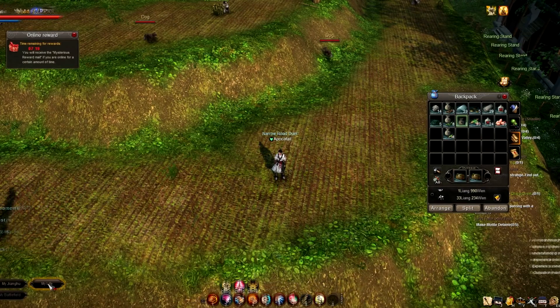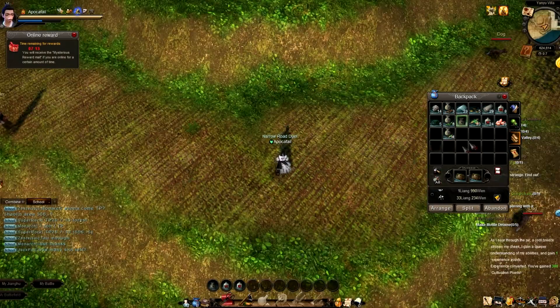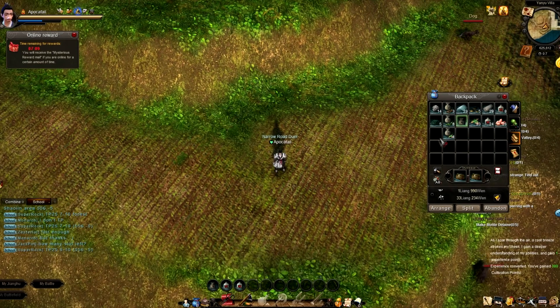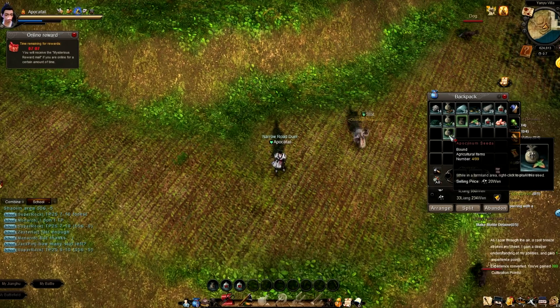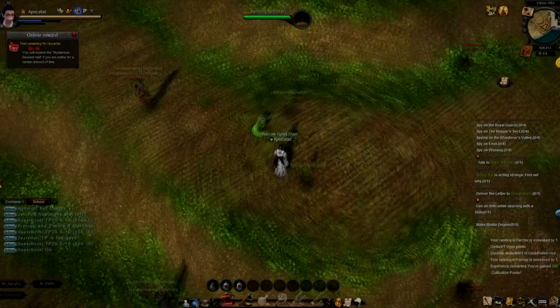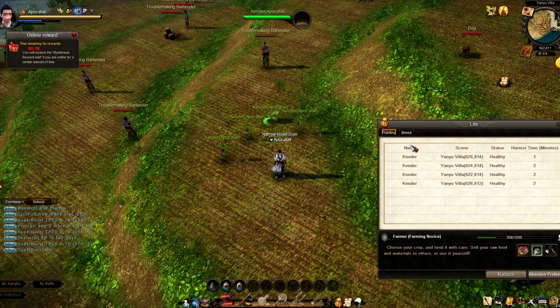If you haven't done so already, you can switch to your My Life mode by clicking this button down here. After you've dragged those to your My Life bar, go ahead and right click the seeds in your inventory, which will plant them. Once you have your crops planted, go ahead and open up your farming interface, which can be done by clicking the farming icon here at the bottom.